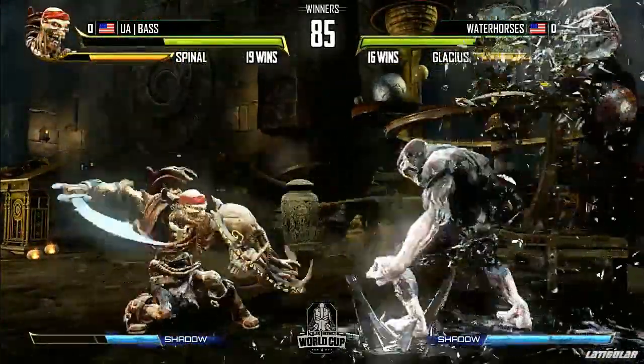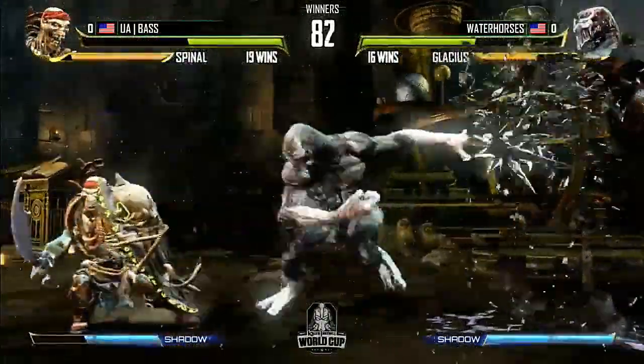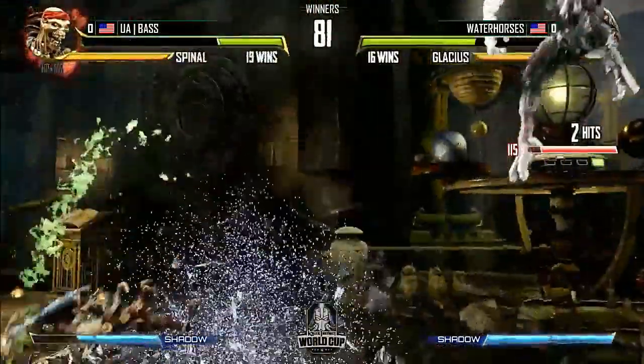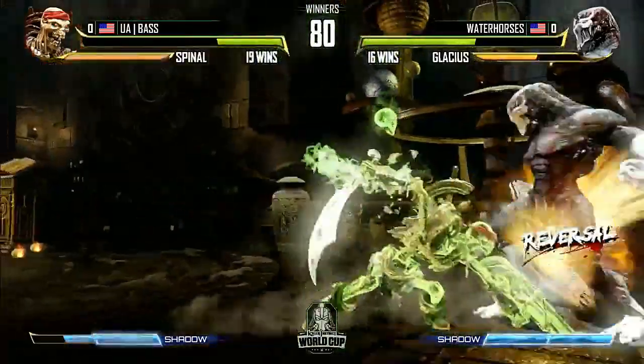Yeah, that's a good sign. He blocked overhead, blocked low a couple of times there, and didn't get mixed up too early. I love that anti-air — it goes right into your gut, hits him right in the soul. That's an excellent anti-air, down fierce there from Glacius.